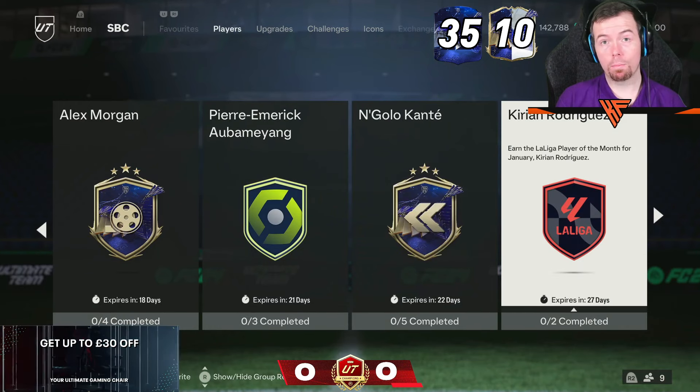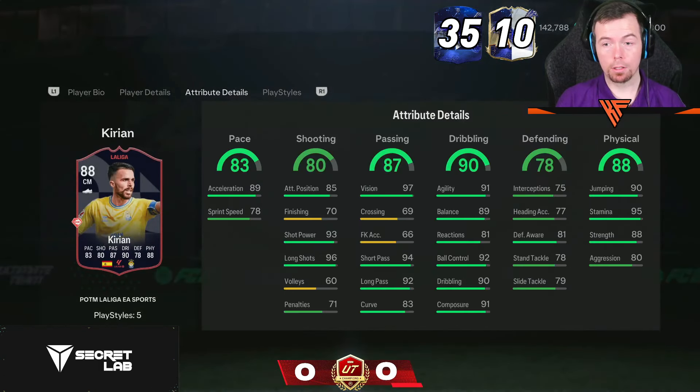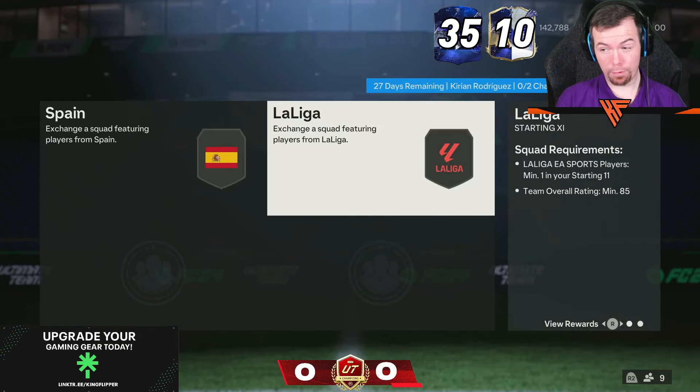We also have the new Player of the Month — Kieran Rodriguez — who dropped as an 88-rated card. Looks alright. He's 4-4, pink pass is his play style plus, and he requires an 84 team in a week and an 85.